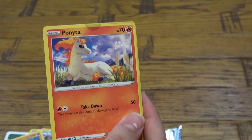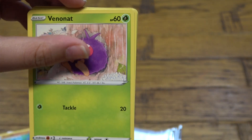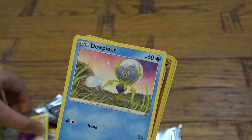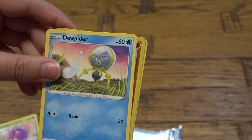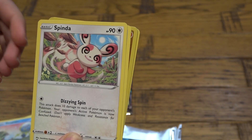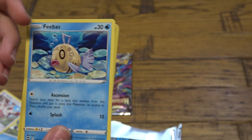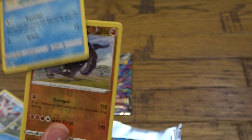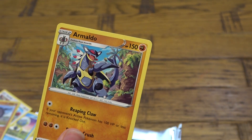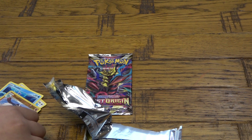There we go. Let's just do it like this. Venonat, Dupida, Spindor, Feebas, Donphan — oh no, another Armada. That wasn't the greatest, obviously. That wasn't good.